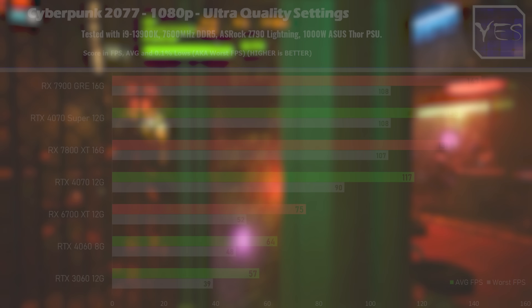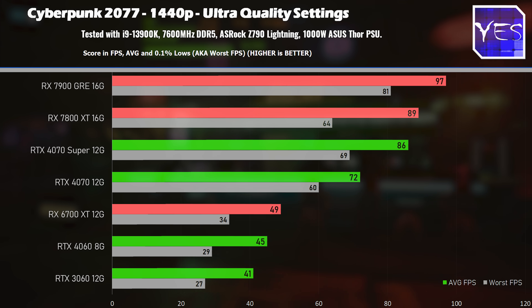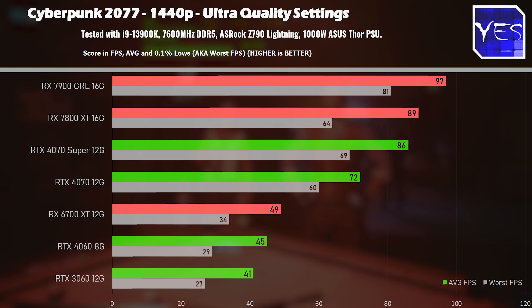Welcome back to Tech Yes City. Starting off with the first title, Cyberpunk 2077, we have roughly a 10% difference in the numbers at both 1080p and 1440p, to the point where the GRE tops the benchmark charts — even versus the more expensive RTX 4070 Super, which costs $50 more.